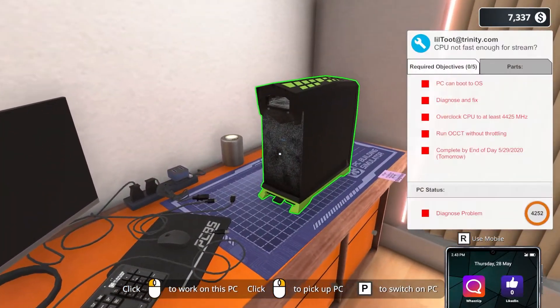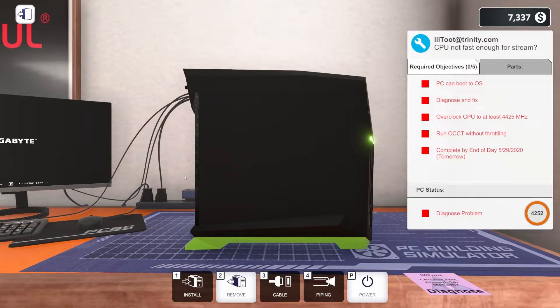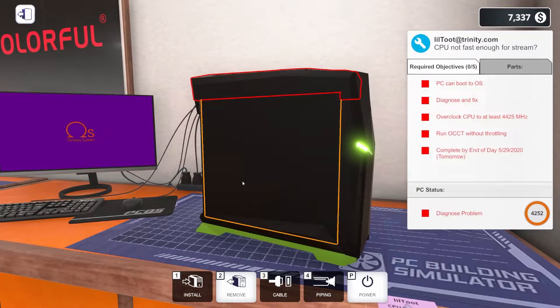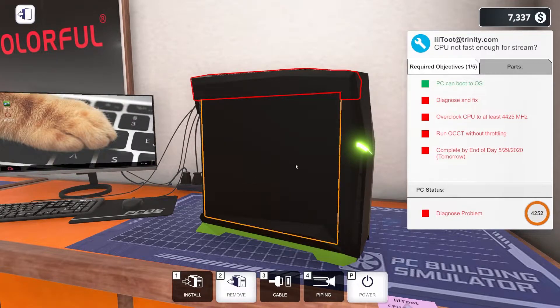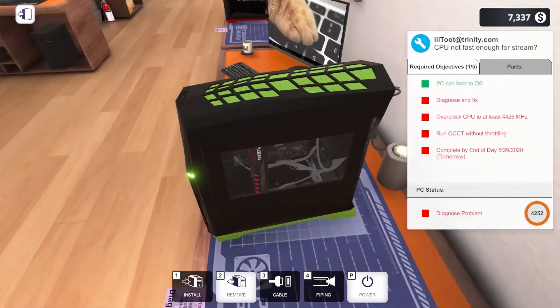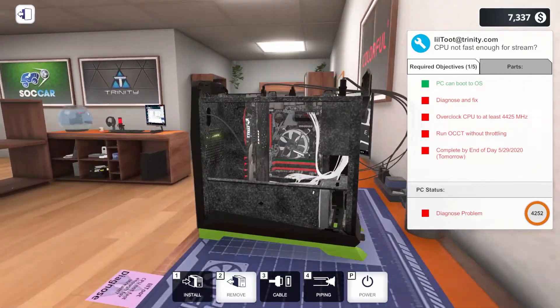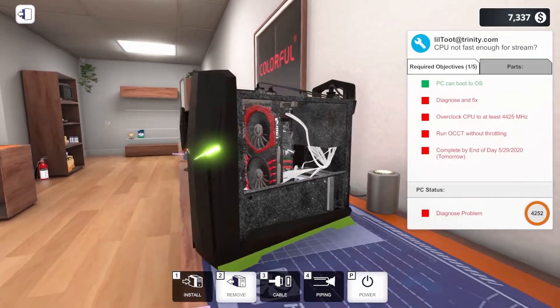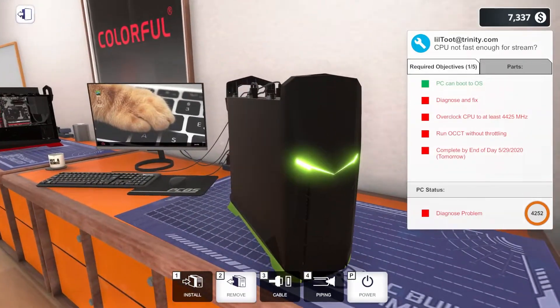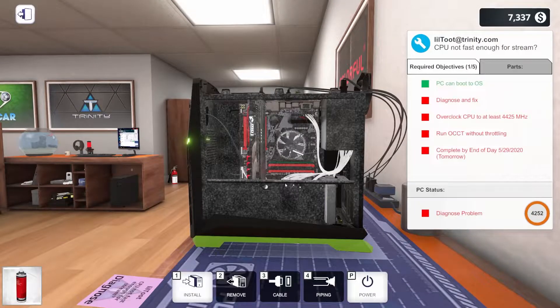Let's see if we can figure out what's wrong with this other PC. Man, that is dusty — super dusty. It seems to be powering on; it is just filthy. So we do have a diagnose-and-fix on this. Let's get it cleaned up first — grab some compressed air and see if we can get rid of all this dust.